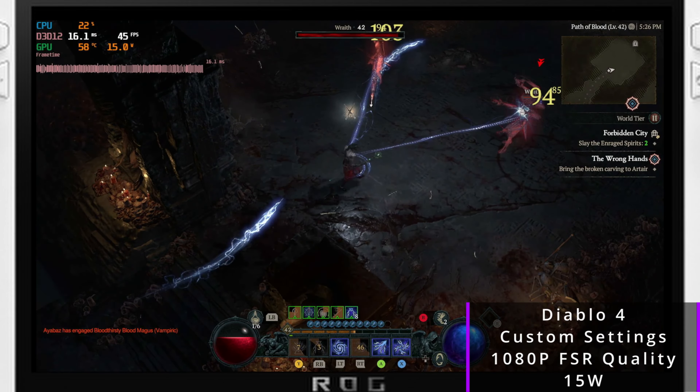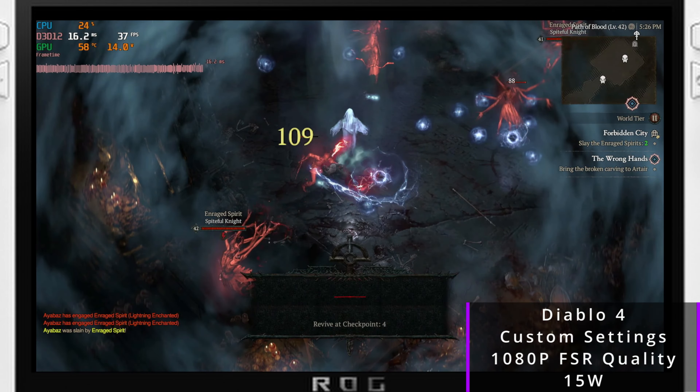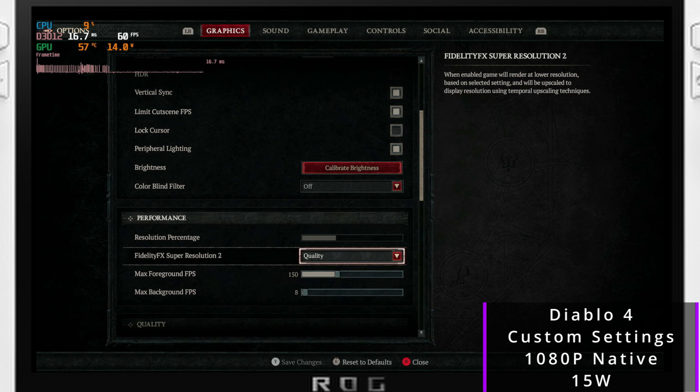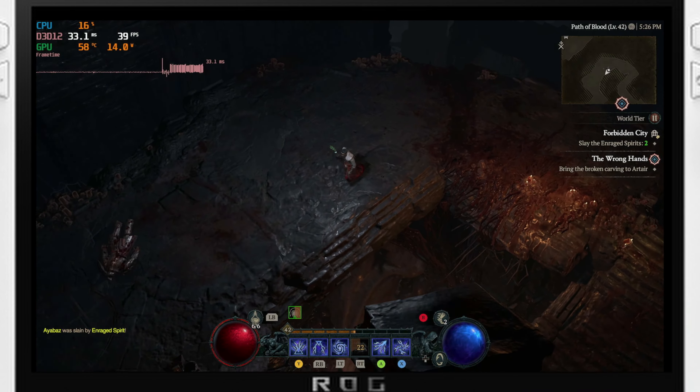If you're playing with an unlocked frame rate — as you can see here at 1080p native 15W — when you run unlocked with CPU boost on or off, you're not going to notice a difference in battery life. You can see my previous videos on this on my channel.